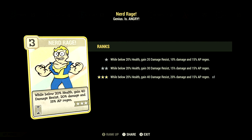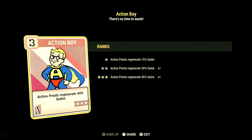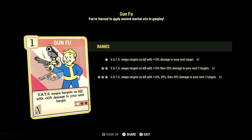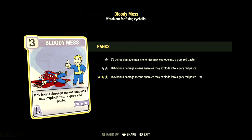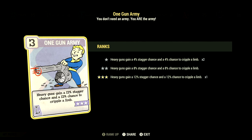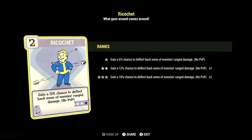Over in Intelligence, we have 6, with Nerd Rage at three stars — while below 20% health, gain 40 damage resist, 20% more damage, and 15% AP regen. We have Batteries Included at three stars — energy weapon ammo weighs 90% less. Over in Agility, we have 15, with Action Boy at three stars — action points regenerate 45% faster. We have Adrenaline at five stars — gain plus 10%, up to max 60%, damage for 30 seconds per kill, and the duration refreshes with kills. We have Evasive at three stars — each Agility point adds plus 3 to damage and energy resistance, max 45, no power armor. We have Gun Fu at one star — VATS swaps targets on kill with a 10% damage bonus to your next target. We have Dodgy at three stars — avoid 30% of incoming damage at the cost of 30 action points per hit. Over in Luck, we have 15, with Bloody Mess at three stars — 15% bonus damage means enemies may explode in a glorious red paste. We have Better Criticals at three stars — VATS criticals now do plus 100% damage. We have Starched Genes at two stars — you'll never mutate from RADs and RAD will never cure your mutations. We have One Gun Army at three stars — heavy guns gain a 12% stagger chance and a 12% chance to cripple a limb. We have Strange in Numbers at two stars — while below 30% health, gain a 30% chance to avoid damage, no power armor. And we have Ricochet at two stars — gain a 12% chance to deflect back some of your enemies' ranged damage, no PvP.